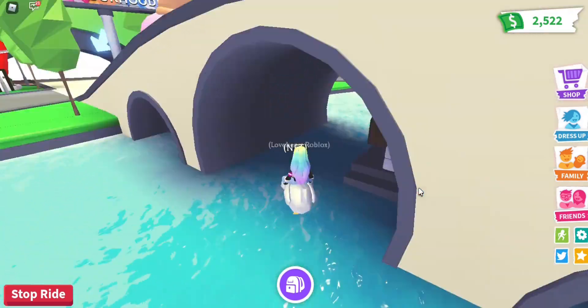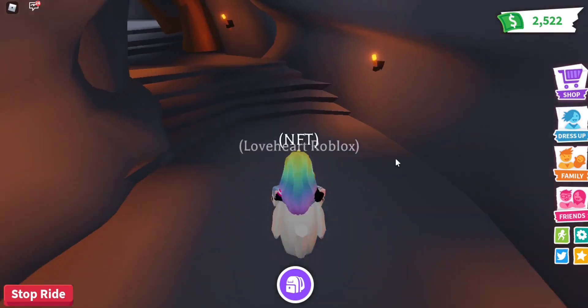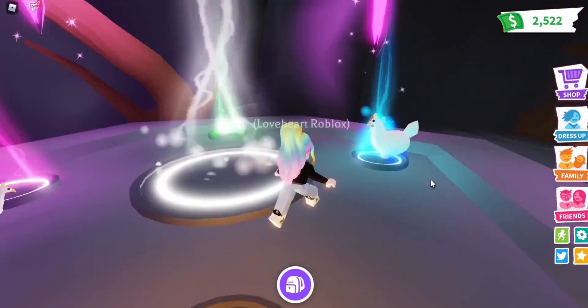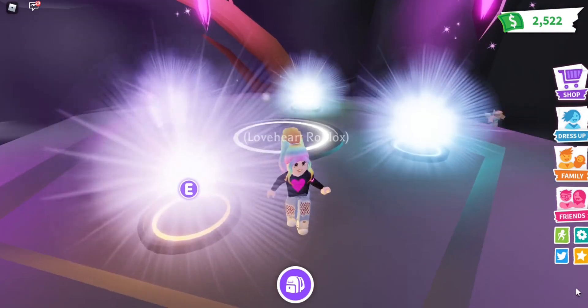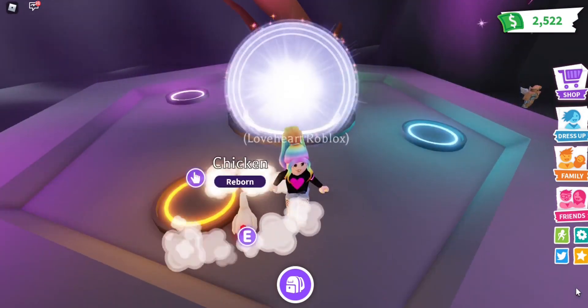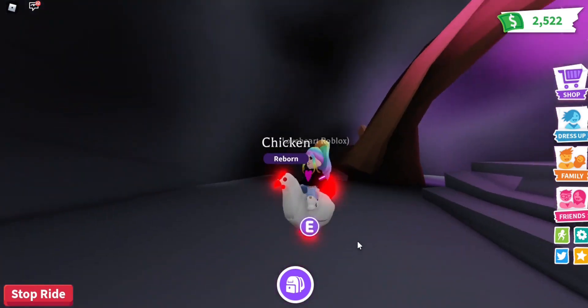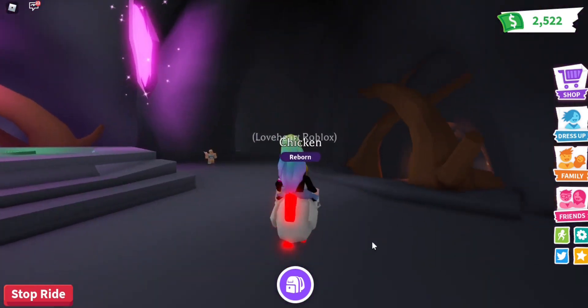First, let's go make neon! We are in the cave now. Now we will place the first one, second one, third one, and lastly the fourth one. Yay! Where's our neon chicken? Here it is! Wow, it looks so adorable and beautiful! And the red part is super bright!